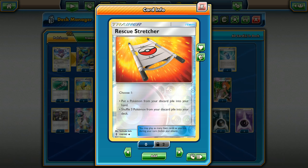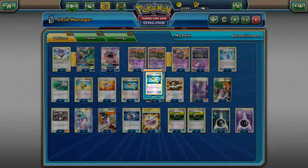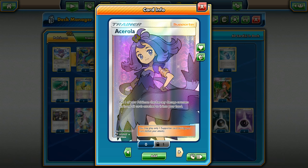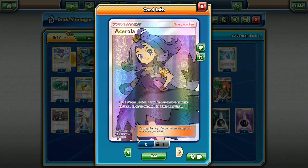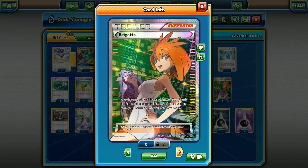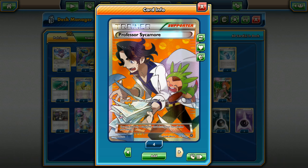Next up is the Rescue Stretcher and Super Rod combo. I like a 1-1 split — you want to be able to get maybe a Pokemon to your hand with Stretcher, or cycle back a lot of energies with Rod. That way you have all your bases covered. Then we have the standard 4 Ultra Ball, 1 Acerola — just too good not to use, get something out of the active and fully heal up a Pokemon. We have 1 Brigette to get out all of our basics, 3 Guzma, 4 N, and 4 Professor Sycamore.